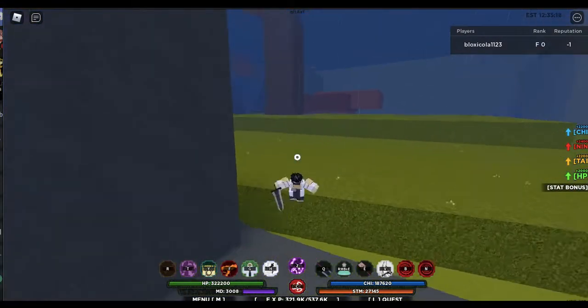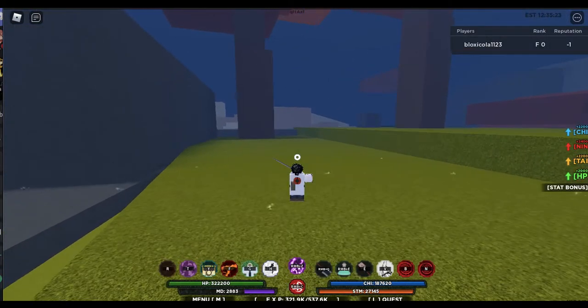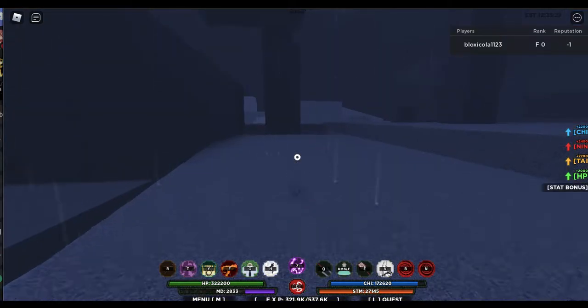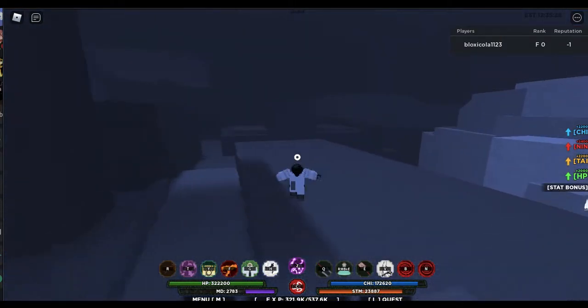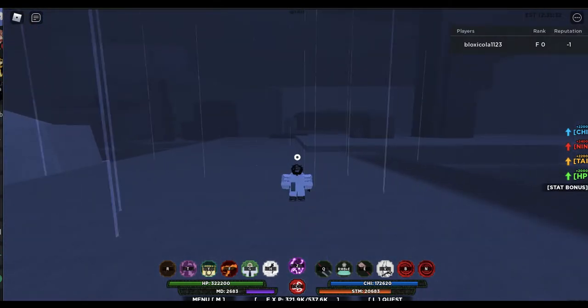Now we're going to do Stage 1 of Sharingan — we already have it. What you do is right-click and you can see it makes you invisible. You can also see the stat bonuses, which are way better than base in my opinion. This is Stage 1.